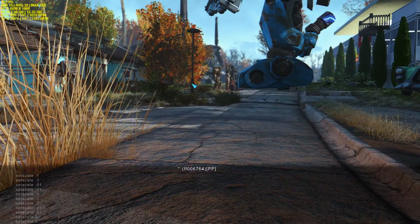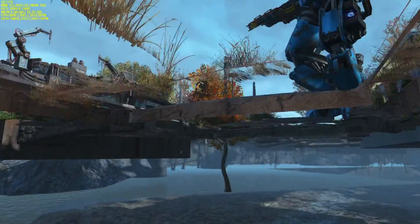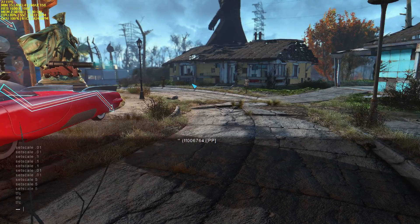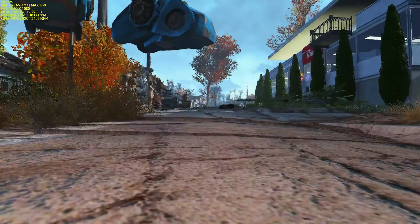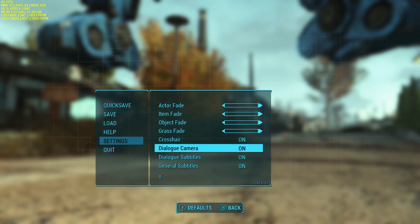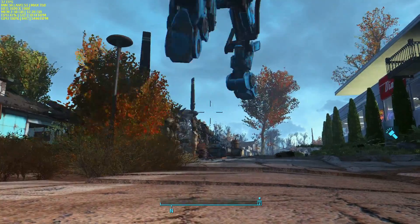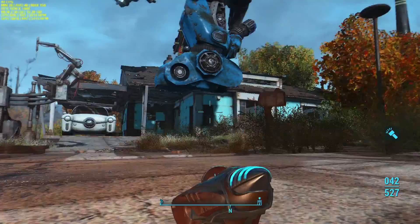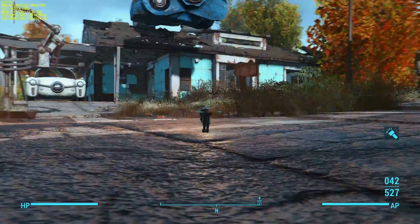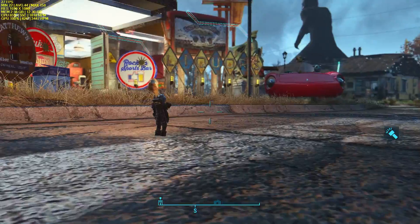Zoom out — oh geez, what happened? Are we stuck as a mouse? I think I repeatedly shrank myself to the point where I can't get back. Let's turn on the HUD since I had it off. We're so small our gun doesn't even appear. Okay, now we're in first person.